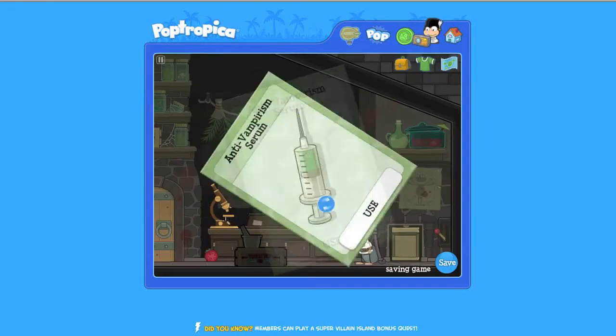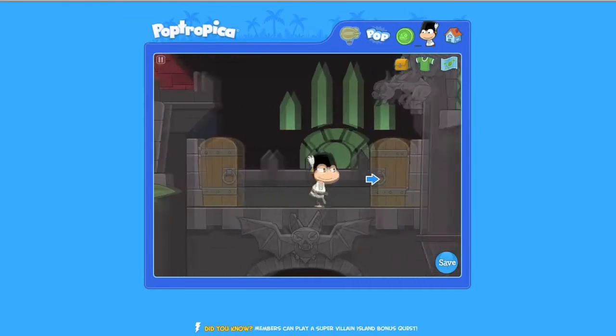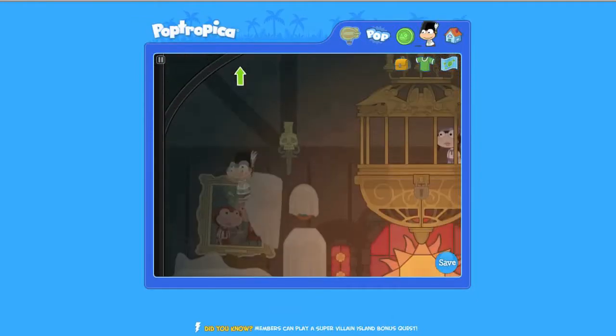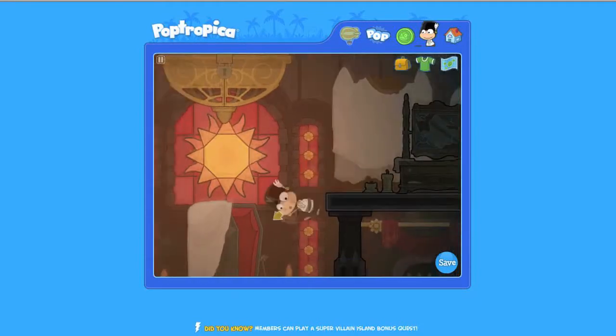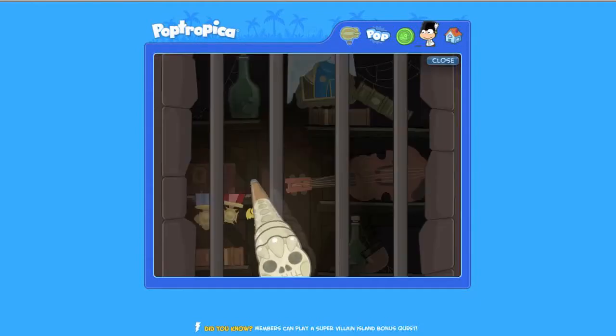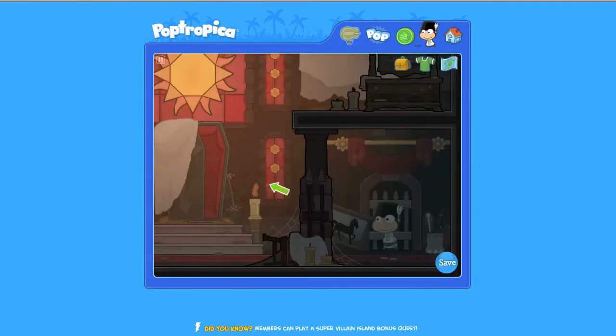Now that we have the cure, we need to go back to Katya. Jump up to Katya and talk to her. She says now that we have the cure, we've got to set her free. Jump down to the right and pick up the sparkly cane. Line up the cane with the loop of the keychain, click and pull upward, let go, and you have the key. Go back up to Katya and release her.